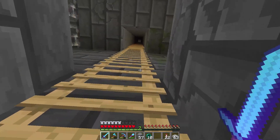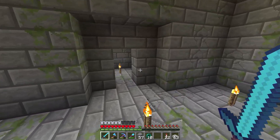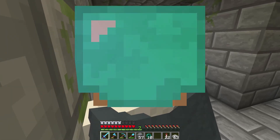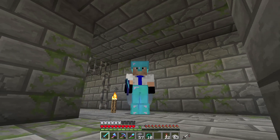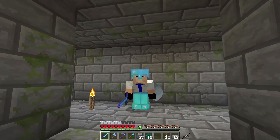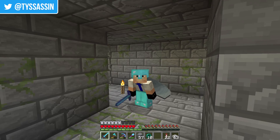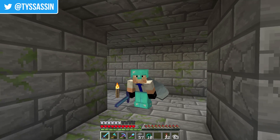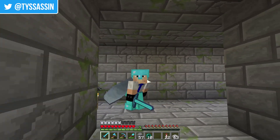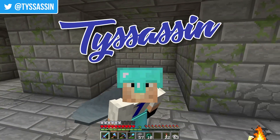I think the next step for me is to explore the stronghold a little more and find any other caves I haven't already lit. In between episodes I'm going to be doing some cave lighting and putting together plans for where our control room is for this mob farm and how it fits into the base. I've got a bit of an idea of what the structure is going to look like. Thanks for watching — if you enjoyed the episode, leave it a like and subscribe. I'll see you next time, this has been Tyssassin!